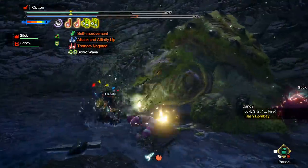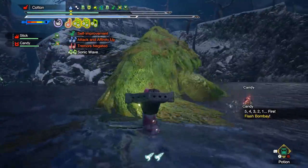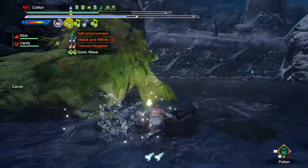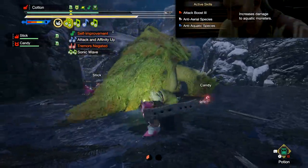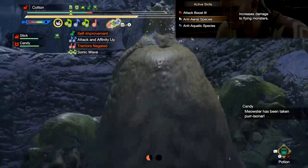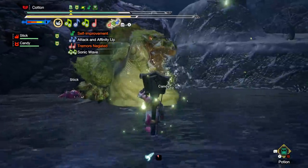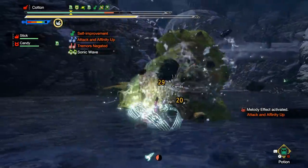Those aren't all the very cookie-cutter, obvious ones though. We also swing around to some more interesting ones that don't have particularly defined numbers shown in the description — so impressions are from our own experience and should be taken with a slight grain of salt. Going alphabetically, we have Anti-Aquatic Species, also seen as Anti-Flying Species and Dragon Exploit for different monster types. This does what it says on the tin — it increases your damage against a particular type of creature as defined by the category in the hunter's notes.